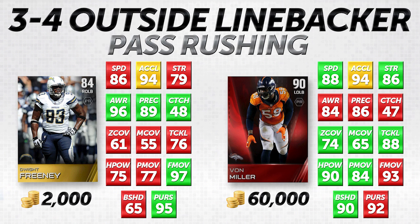He does have really great awareness and play recognition — both attributes quite a bit higher than Von Miller, with awareness being 12 higher. I don't know if they made Von Miller's awareness low because of off-field issues, but either way, Dwight Freeney is substantially higher in those categories. Overall, a very good card here for Dwight Freeney — very cheap as well. For 2,000 coins you can try this thing out, see if you like it, and if you don't, of course, you can always move on.